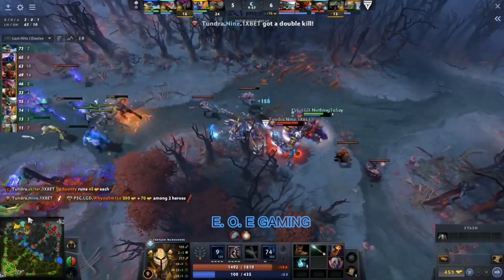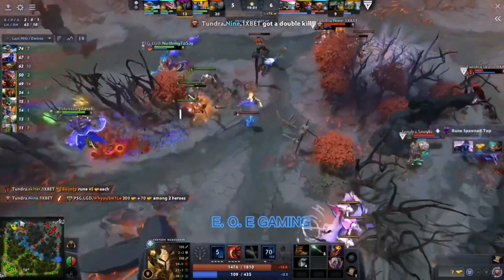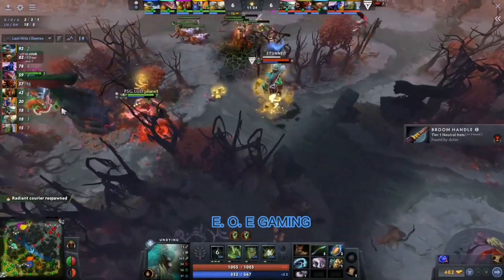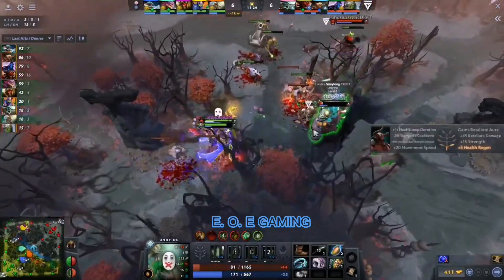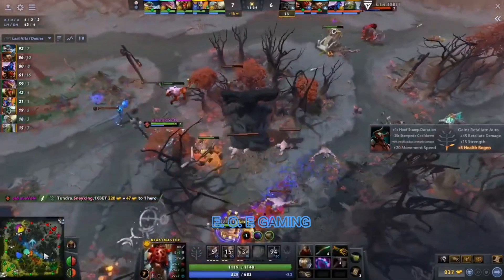They can't kill him. The backup here from the team — finally nine slams him down with a double edge, but he got a hell of a lot done there. Nine will clean up more kills, closing the gap onto Why You Smile with the double edge — finds a second. Nine able to rectify the fight a little bit here for Tundra. I think PSG.LGD very happy considering they were playing Beastmaster Rubick versus dying Bloodseeker. They didn't have the easiest lane matchups, but they've come out of that laning phase kind of across the board in good shape, and top lane old 11.